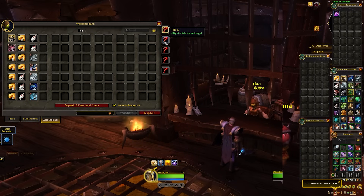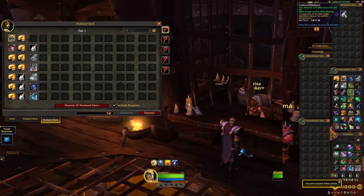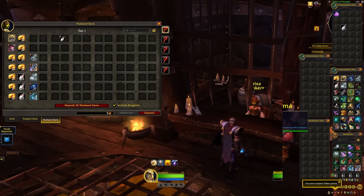There are five tabs to this bank, so across your account, you and all of your characters will be able to share about 490 slots. It's basically just having a guild bank but by yourself, and the functionality is very self-explanatory: stuff goes in, stuff goes out, move things however you like — and that's pretty much it, but of course there's a little bit more to it.